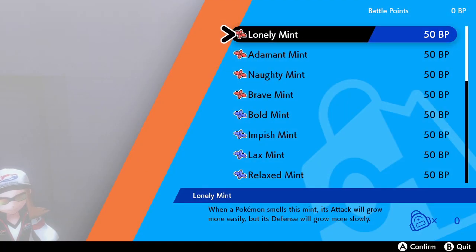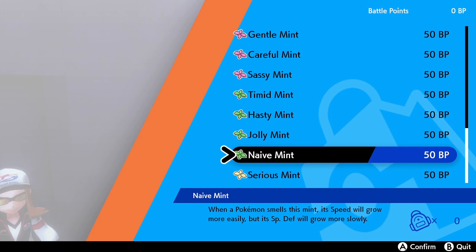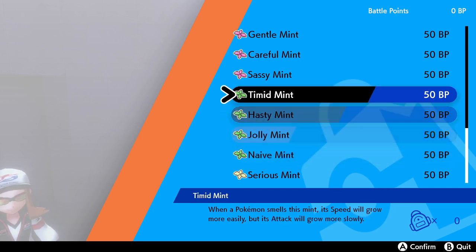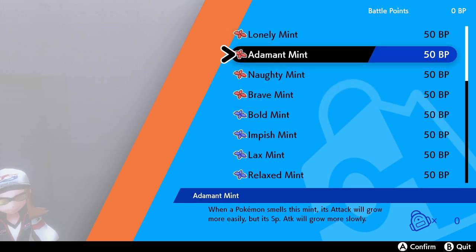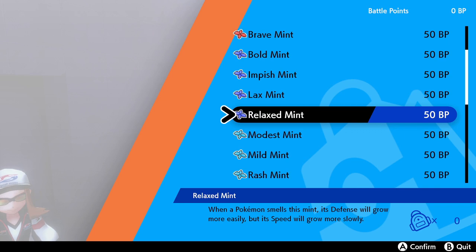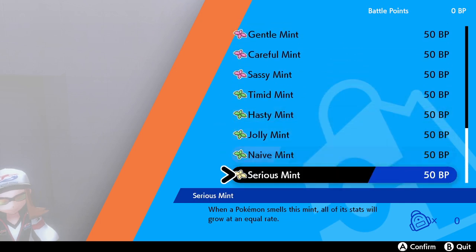Now, unlike in the normal game, you can't buy these mints with cash — you actually need to go into the Battle Tower and earn Battle Points by constantly beating trainer after trainer. You need 50 BP for one of these mints, but as soon as you buy one and use it, that Pokemon will take the nature of the mint. So if you want a Gentle nature Pokemon, you buy a Gentle Mint, and so on.